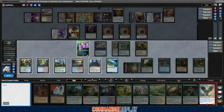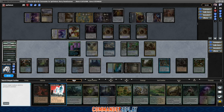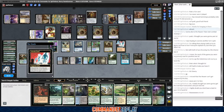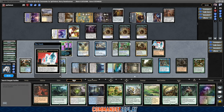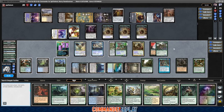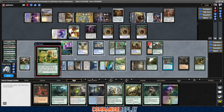Baleful Strix — we draw the Virtue of Persistence. Let us now Animate Dead the old End Raze Forerunners. Opponent says, 'there it is.' We've been sitting on that. Equip to the End Raze Forerunners — I think we just go into combat here. We could Farseek first — play the Windswept Heath then Farseek just in case, and it pumps up the Forgotten Ancient a little. Get an Overgrown Tomb — send it.